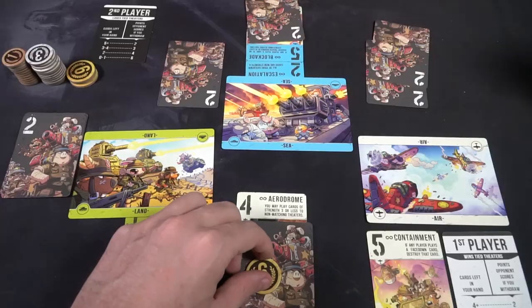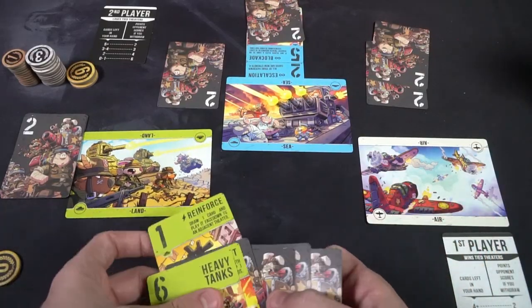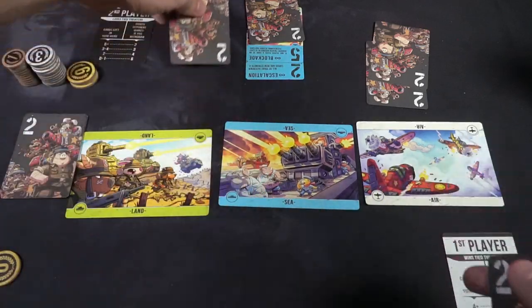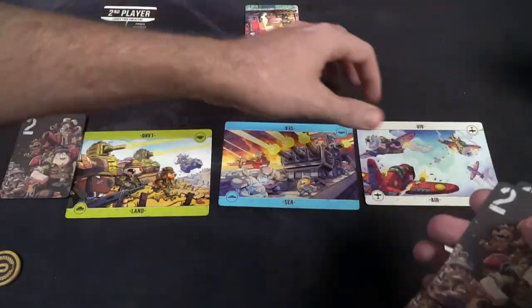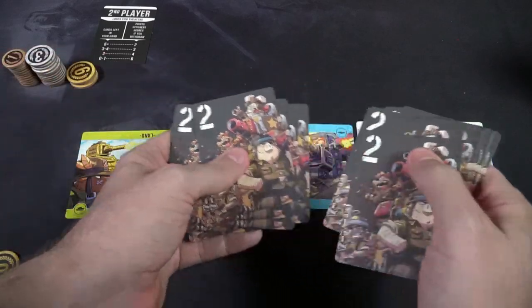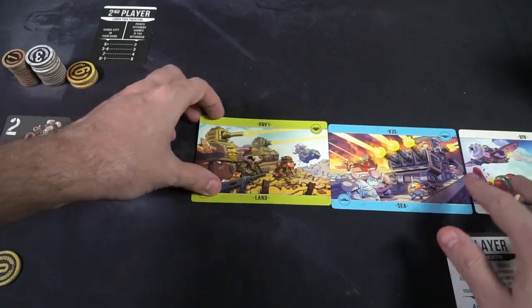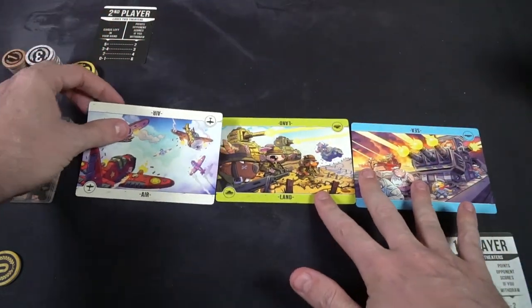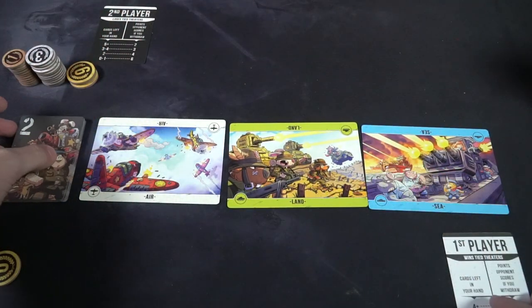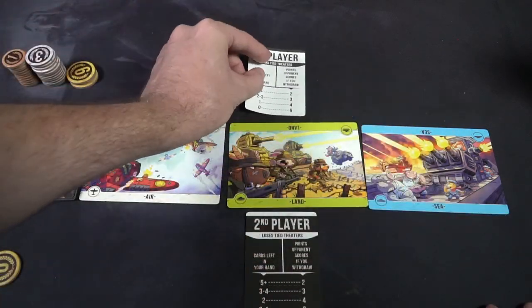After a round ends, you take all the cards that have been played, including those not played, shuffle them up, and give each player a hand of 6 new cards. You also take the theaters and rotate them like a conveyor belt, changing the locale of each theater and how cards interact with them in the next round. Then rotate the first and second player order and begin again.